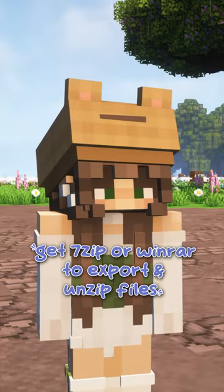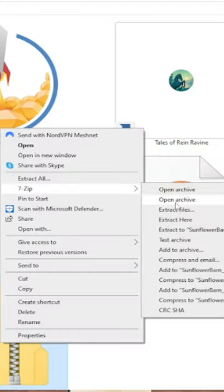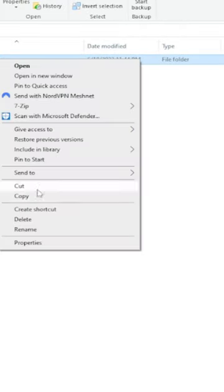After you get the file, go ahead and extract it. In order to do this, you will need 7-zip or WinRAR. Once it's extracted, go into the file and copy that file within it.